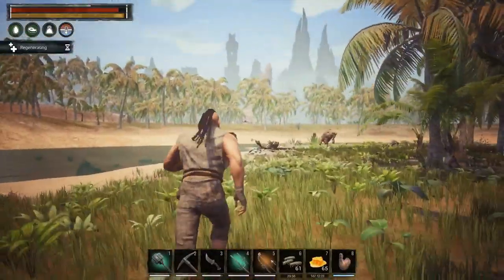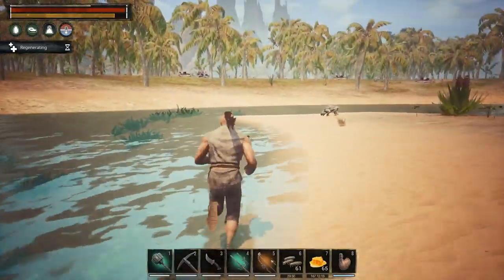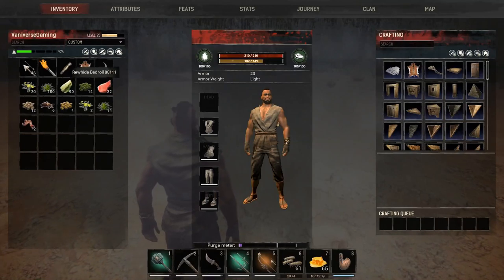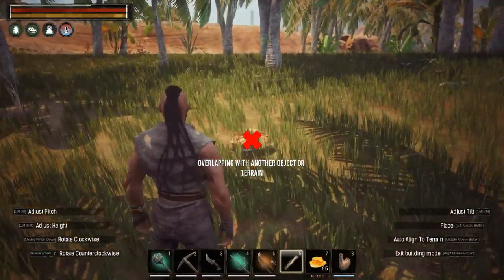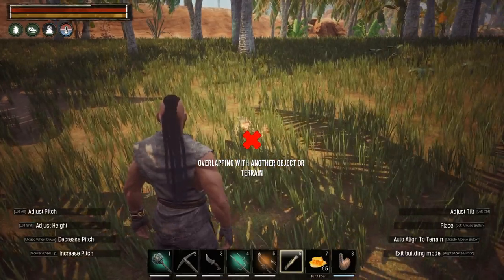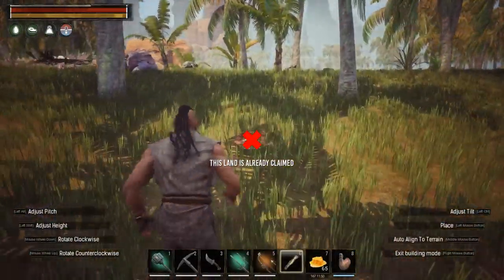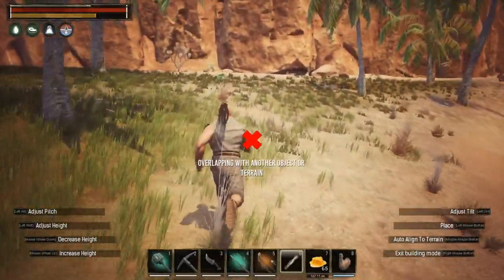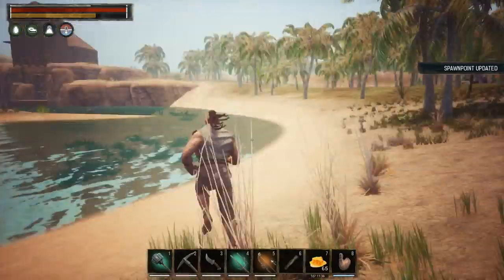Now I could totally cheese this guy by standing on the other side and peppering with arrows, but that won't do much damage. Instead, we're going to lay down our bedroll on the other side — this is called smart thinking, I'm using my brain. Trying to place the bed... land is claimed by someone else — damn it. Okay, got it placed. Alright big man, you and me.